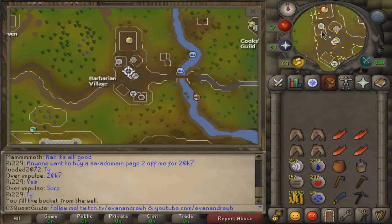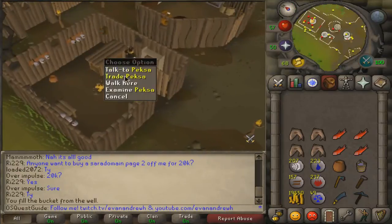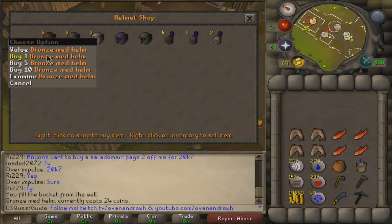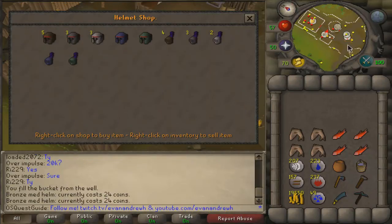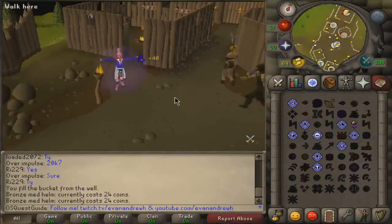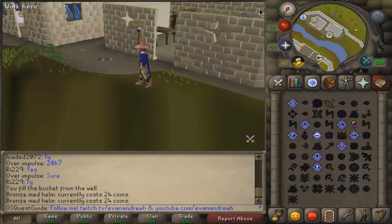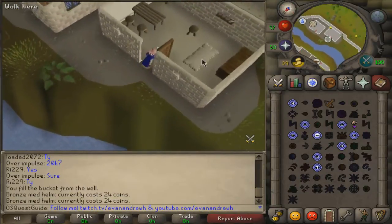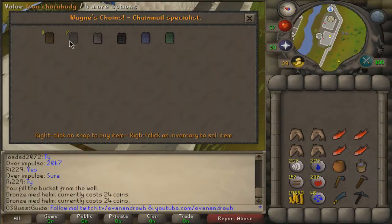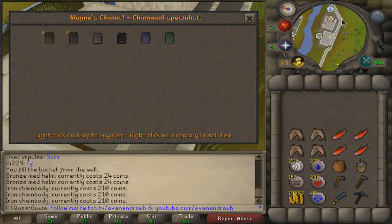Barbarian Village for the helmet — this is where you get the helmet. Talk to Pesca, and there's your bronze medium helmet right there for 24 coins. So Iron Men, go ahead and grab your bronze medium helmet if you don't want to smith it on your own. Now let's go over to Falador. There's a chain body shop a little bit south of the Falador castle. Check through here, you'll see the chain body shop. Trade with Wayne, and there is your iron chain body for 210 coins. Not too hard to go ahead and get this.